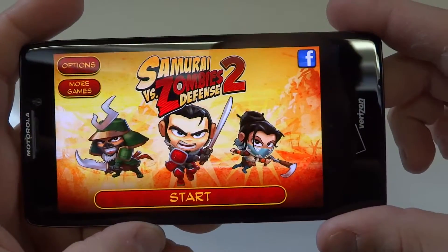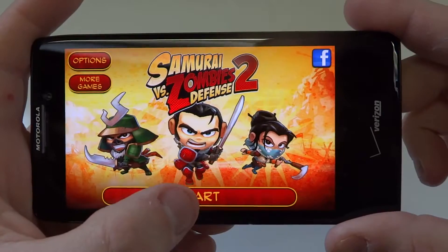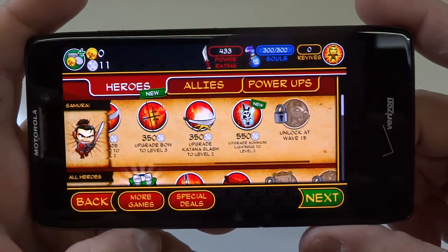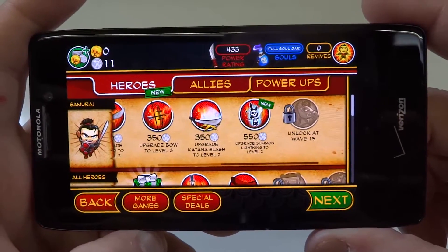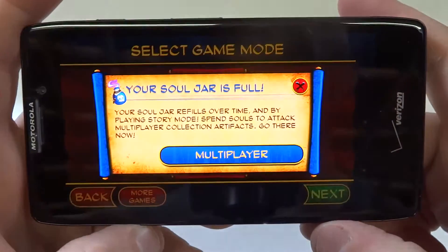Hey everyone at Fliptroniks. I'm going to be showing you some gameplay and a review on Samurai vs. Zombies 2 Defense. This is a really fun app. The only annoying thing is that ads pop up quite frequently, but other than that the game's really cool — you can power up, level up your character, get different attributes, all kinds of things. So I'm going to get into some of the gameplay.